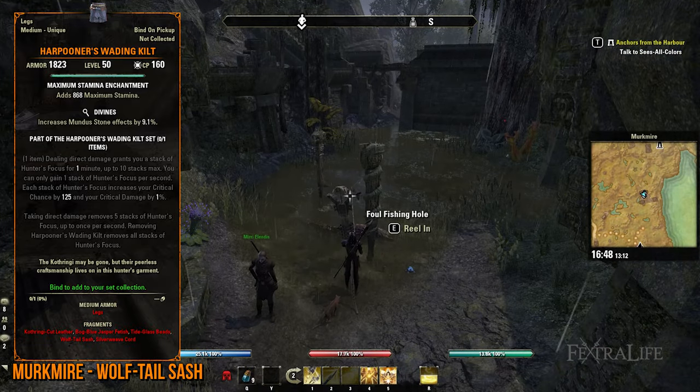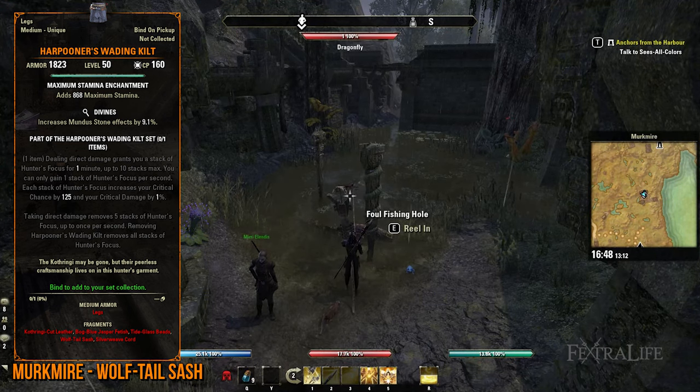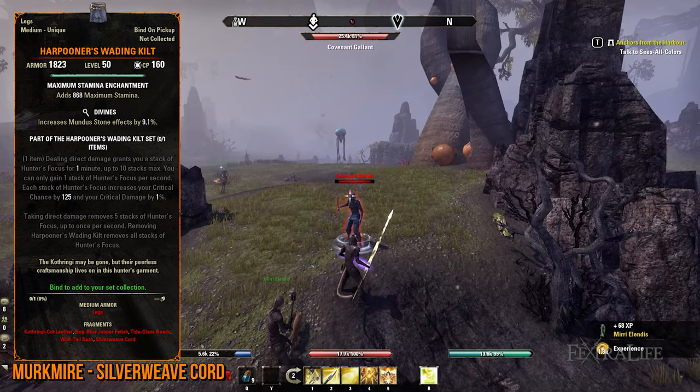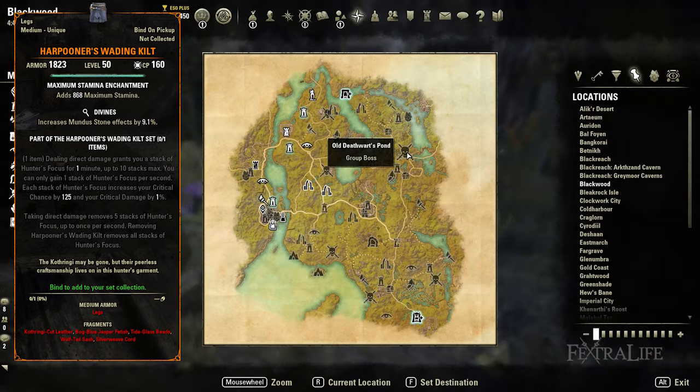If you're still in the mood to do relaxing activities, go to Murkmire and fish in Foulwater Fishing Spots until you receive the Wolftail Sash. Otherwise, visit Bal Foyen and kill Covenant enemies to obtain the Silverweave Cord. Lastly, teleport to Blackwood to defeat either the Old Deathwort or Sozhen Ritualist World Boss to receive the Kothringi Cut Leather lead.